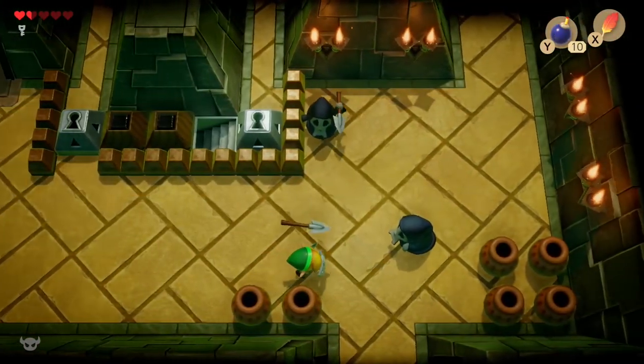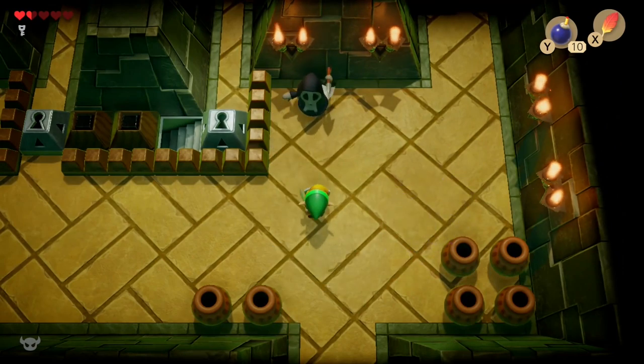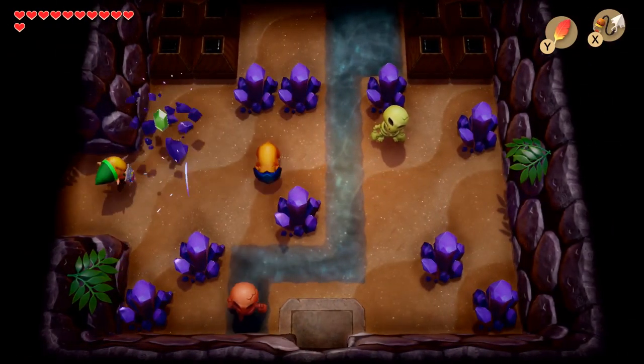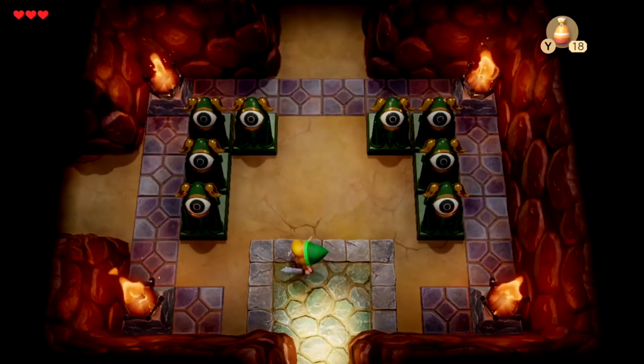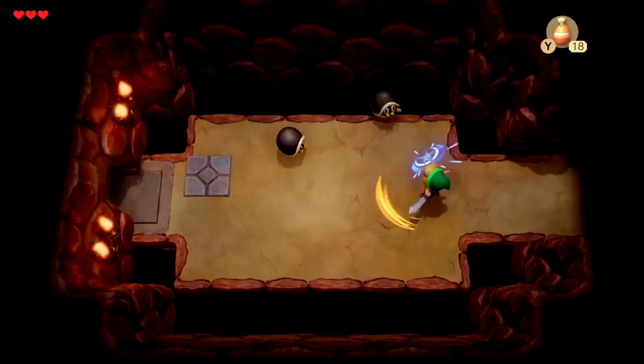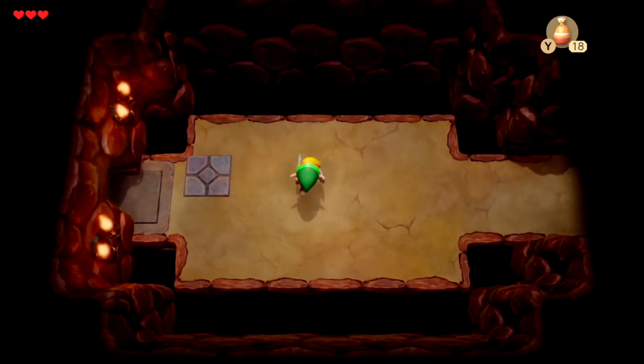But although this design approach did lead to dungeons that stood out from the rest of the series, the problem I have with Link's Awakening dungeons is that they really had a hard time standing out from one another. If you were to boil down the main events of just about any dungeon in this game, then you start to realize that they all play out the exact same way.